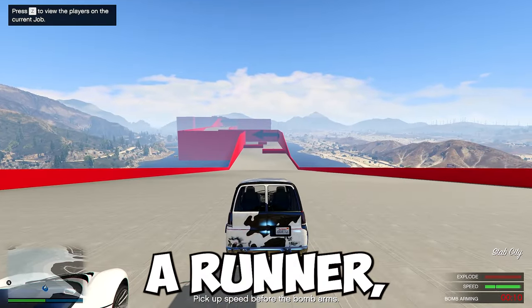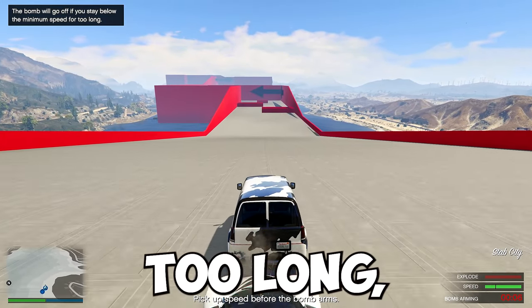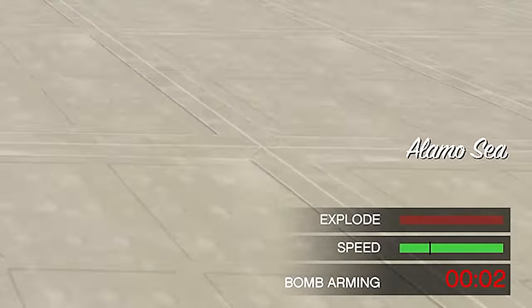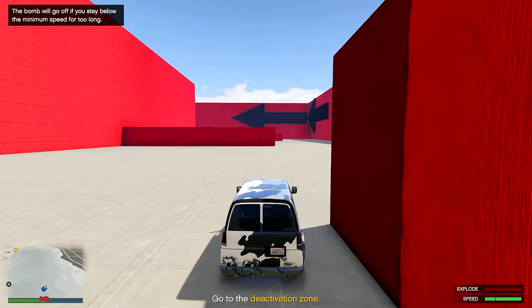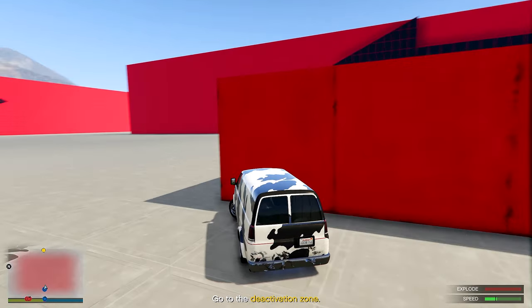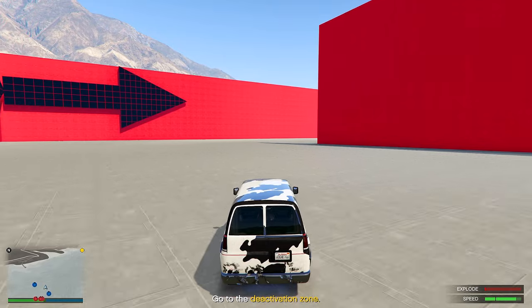As a runner, the vehicle is equipped with a bomb and if you stand still too long it's going to blow up. You can see on the bottom right hand corner — if you slow down too long it starts going up on the meter, and if it fills up all the way your vehicle will explode and you lose that round. Everyone has a specific role and a job to do in order to make this work.